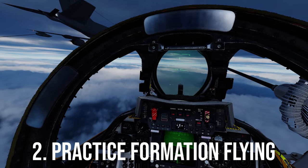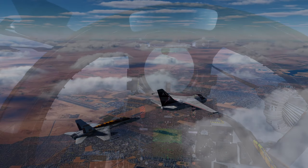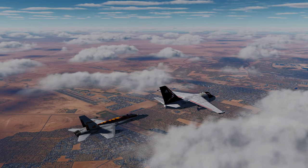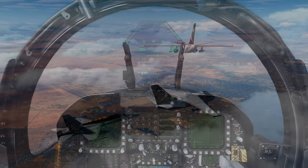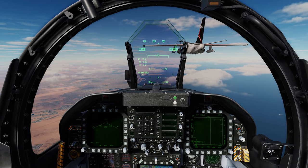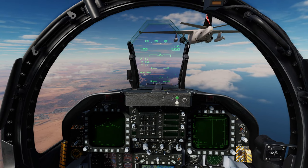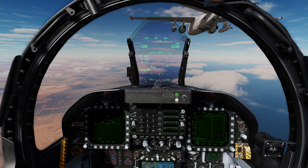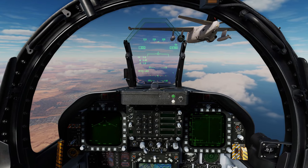Number two: practice formation flying with the tanker. If you are proficient with the mission editor, set up a tanker and your aircraft in a straight line. Alternatively, you can load up an existing refueling mission and skip the actual refueling part. Simply practice approaching and following a tanker at a close distance for several minutes. Understand the amount of stick, rudder, and throttle movements required to make those changes on your setup. This should fine-tune your stick and rudder skills and increase your confidence flying in close proximity to another aircraft. While this exercise may seem silly, it will translate to successful air-to-air refueling.